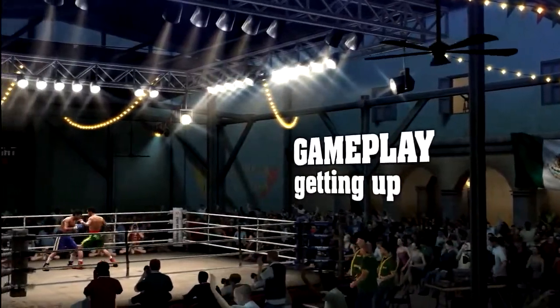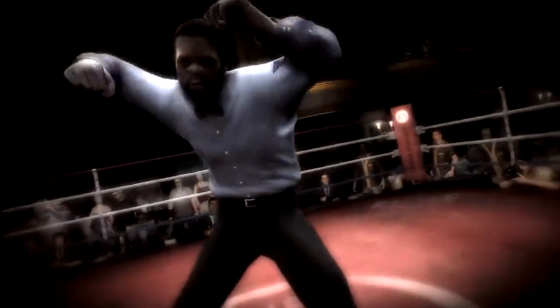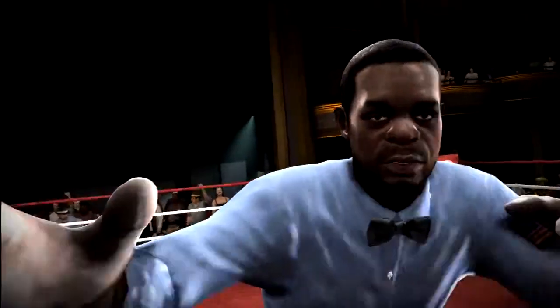If you get knocked down, the next thing you have to do is get up. There's a brand new get-up game in Fight Night Round 4. It involves getting yourself up off the canvas — you start off lying down, you have to straighten yourself up and then stand up. The ref's going to look at you and ask if you're okay, and if you are, you get to go out and finish the round.